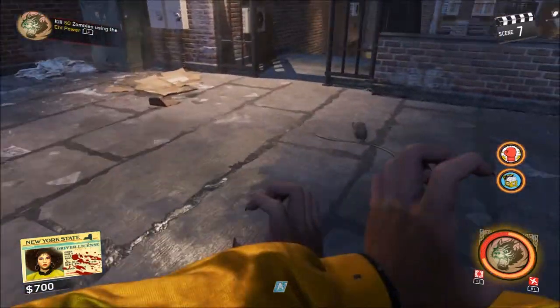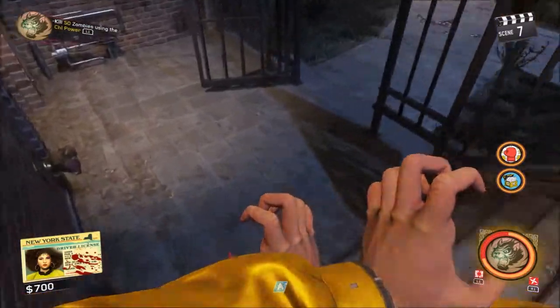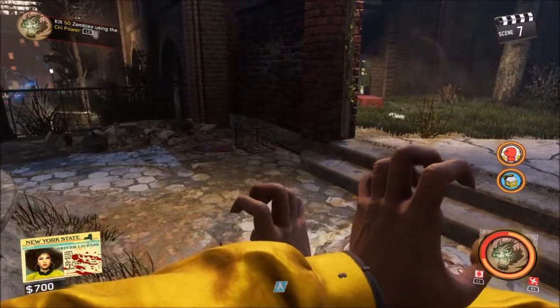I felt no need to show you every single Rat Trap location. What you want to do is activate your Chi ability, throw your Shuriken at whichever Rat Trap you see, and follow the Rat to another location.